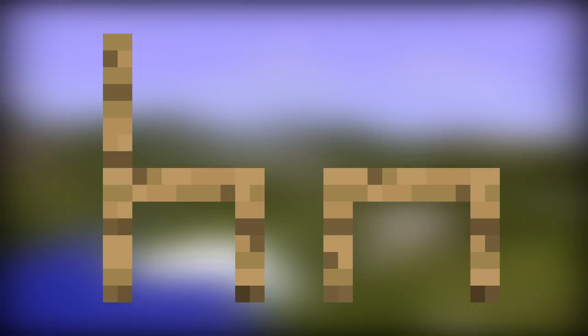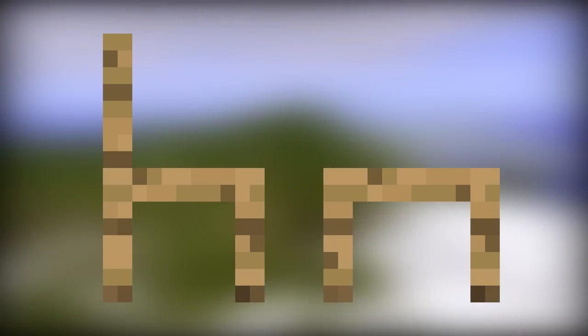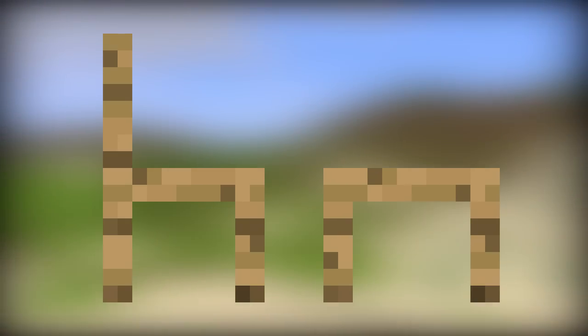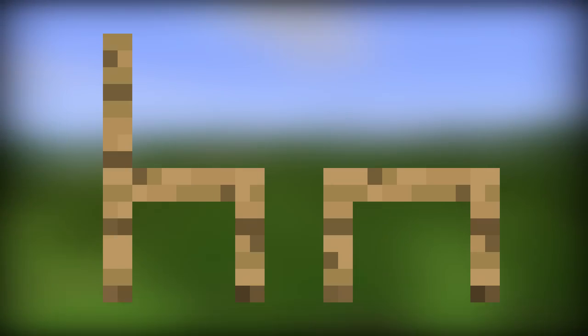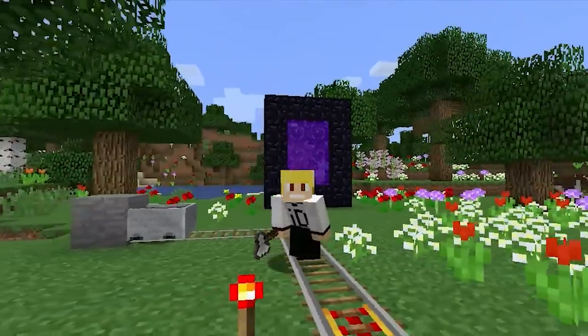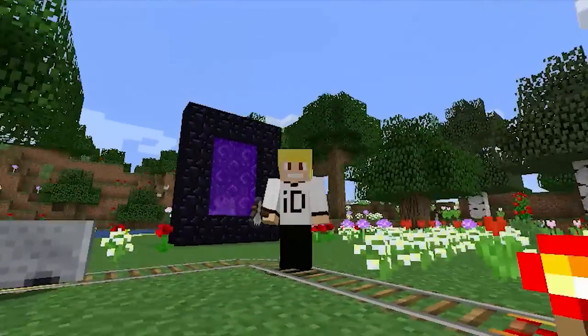Back in the earlier days of Minecraft there were two texture files that could be found within the game files that some players believed to be texture files for furniture. The first texture file was believed to be the side profile of a chair and the second was believed to be the side view of a table. However, both of these texture files were removed from the game files in a later version of Minecraft.